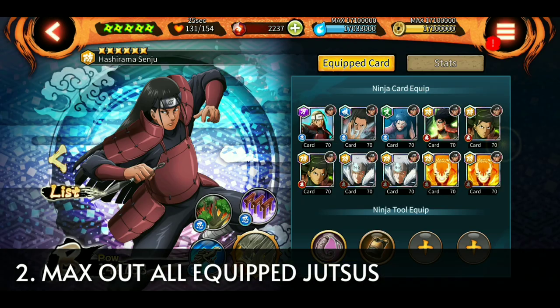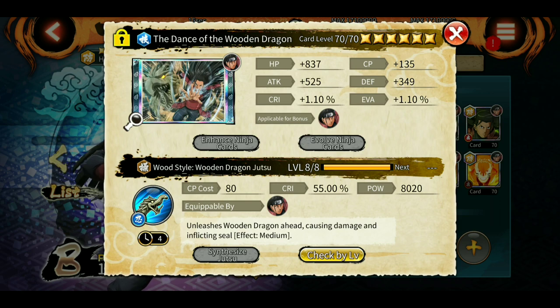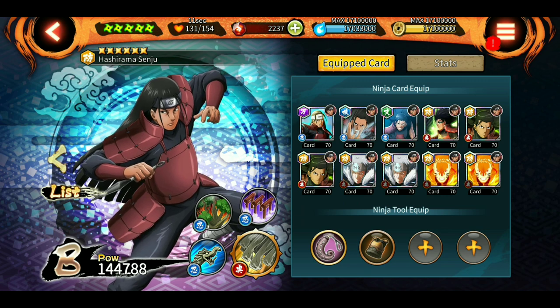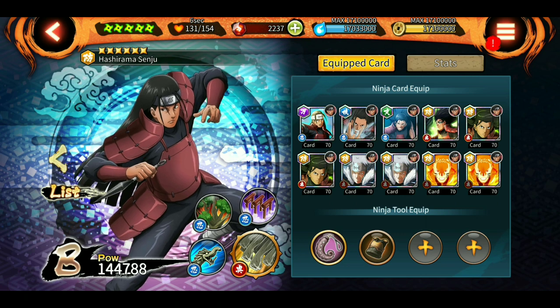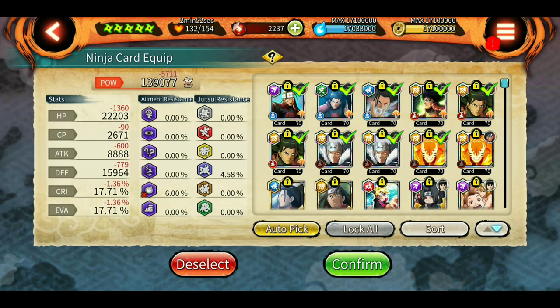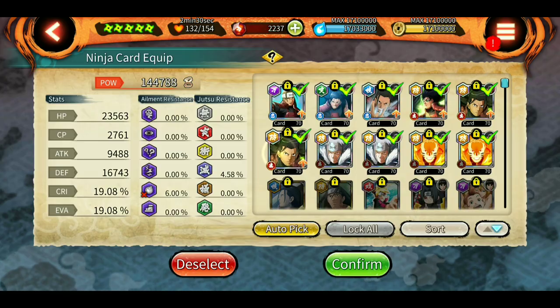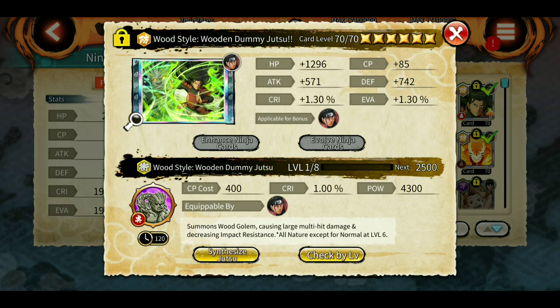The second step is to max out all jutsus. I am using all four-star jutsus, which give more additional POW compared to three-stars because they go up to level eight while three-stars go up to level six. Max out whatever jutsus you have on the shinobi to get the additional POW. The third thing is using bonus applicable stat cards - for example, using Hashirama's old ultimate as a stat card gives more POW because it says 'applicable for bonus.' Any shinobi who has his own ultimate as a stat card will get more POW.